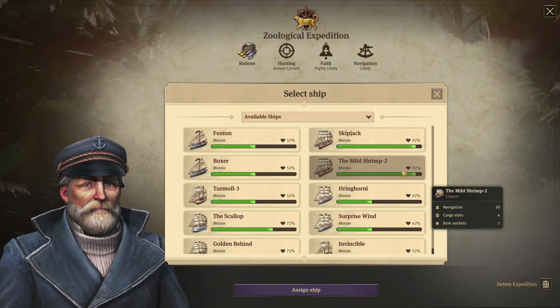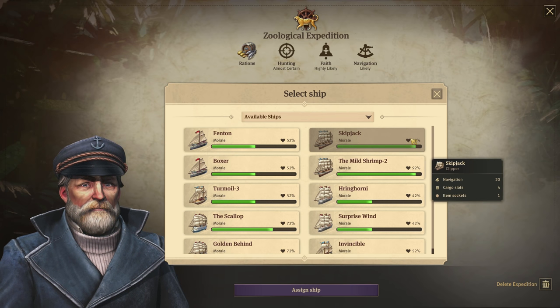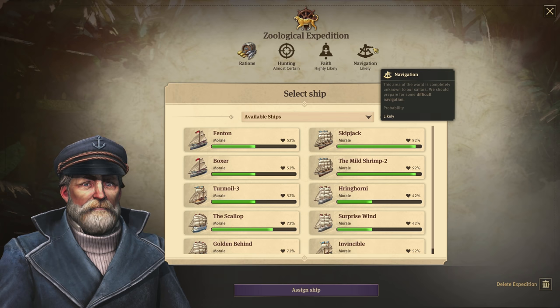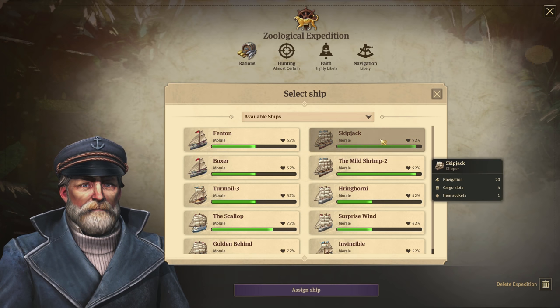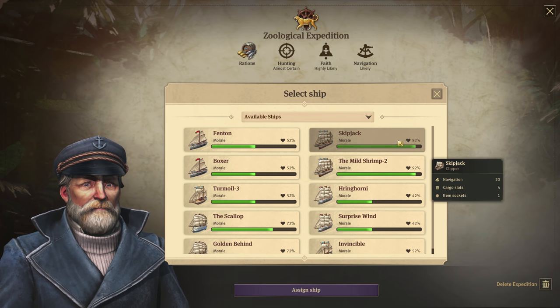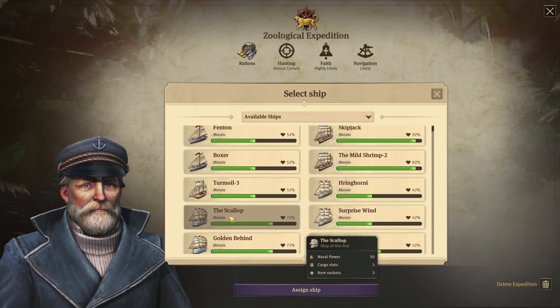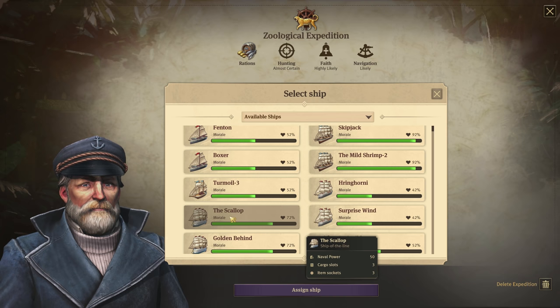Why did this clipper ship all of a sudden gain additional percent? That's because certain ships have their own default power boosts. With this clipper ship, when you hover over it, you'll see that it has a navigation of 20. This zoological expedition has a navigation likeliness, so the clipper ship gives an additional boost. The Ship of the Lion does not have any navigation boost.